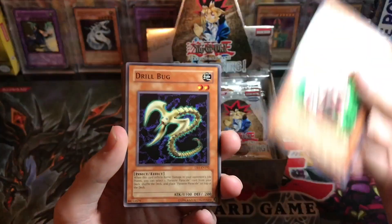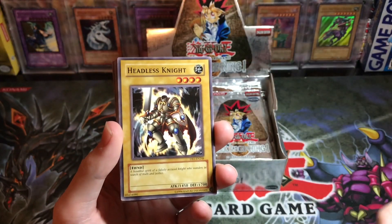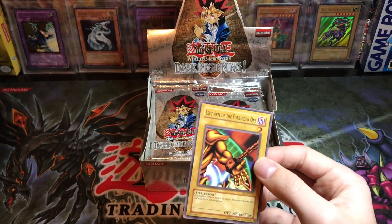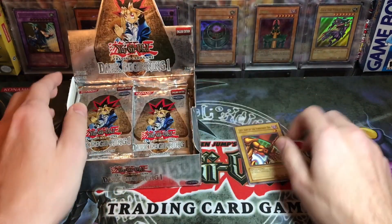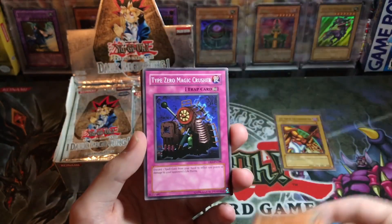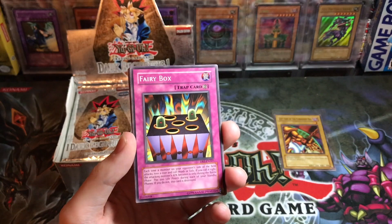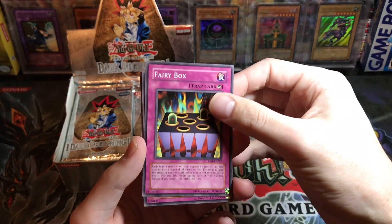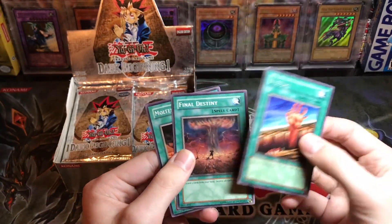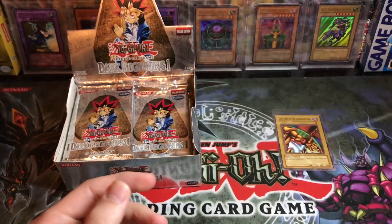Let's put our rares over here. Drill Bug from Pharaoh's Servant, Mystical Elf as a common — amazing. Headless Knight, I think that's from Pharaoh's Servant as well. Oh there we go, there's our first piece of Exodia! I'm going to start sleeving these. There are 250 cards in this set, so we're not going to pull all five pieces of Exodia especially since the head is an ultra rare. Type Zero Magic Crusher, Fairy Box — looks like we're getting a spell card. DNA Surgery, that's a good card. Fissure was our spell card rare — DB1, pretty awesome.